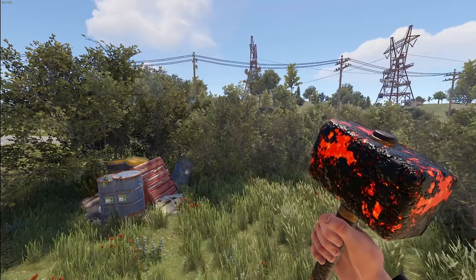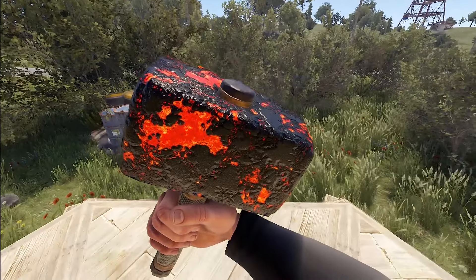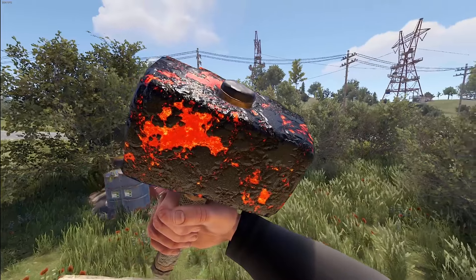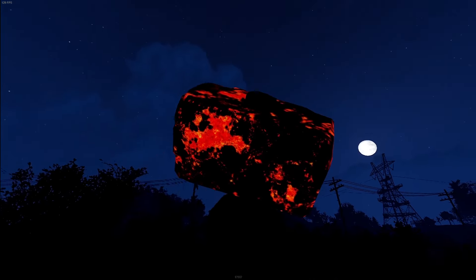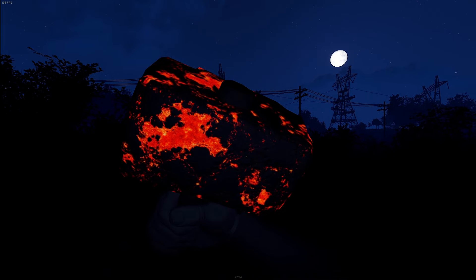Alright, on to our tools and weapons. We've got the Volcanic Hammer — a nice little continuation in the Volcanic Set. We do have a piece from it already, so maybe this has a chance. And of course, just like the rock, it does glow.